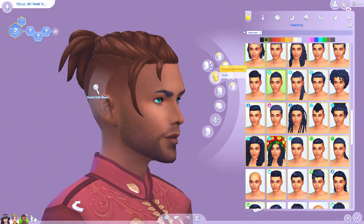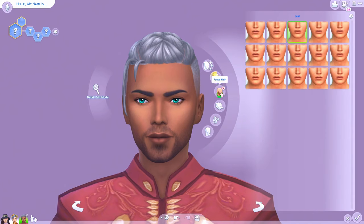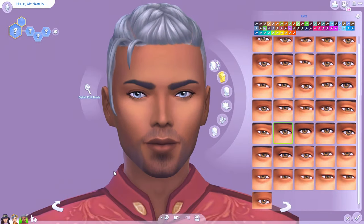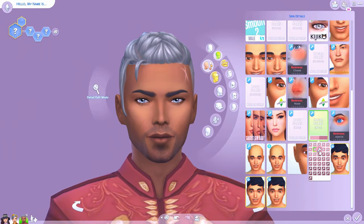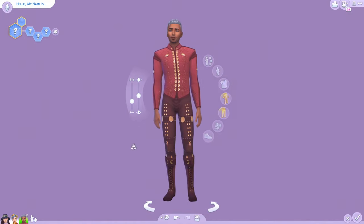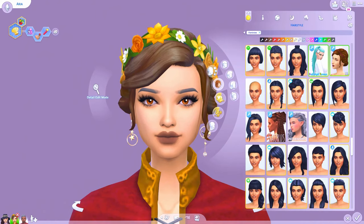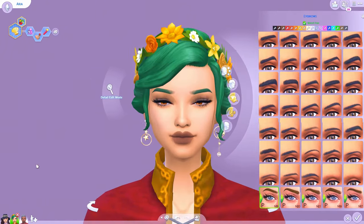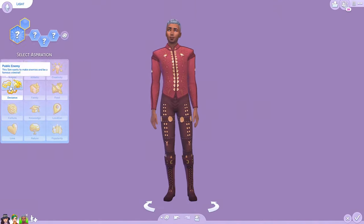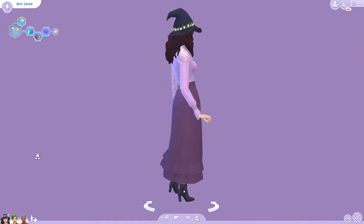I've been asked if I'd do a video creating sims with no custom content — I probably will at some point, but I can never see myself completely switching away from CC. I ended up going with a tied-back hair in gray, but I didn't want two sims with gray hair, so I switched the alchemist's hair to green, which pairs really well with her outfit and the idea of living off the land. I renamed her 'Green' as well — for spellcasters you can get away with interesting names.